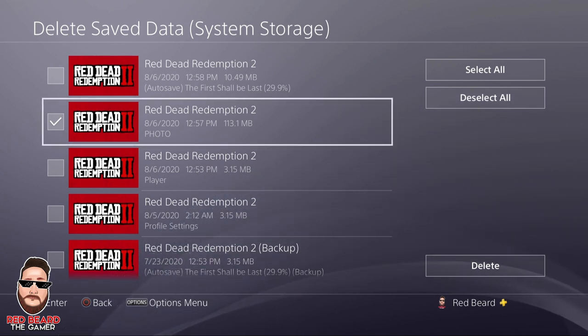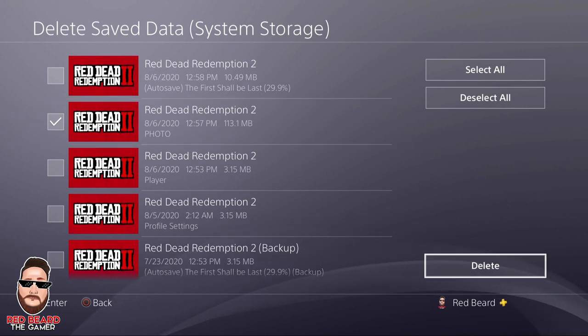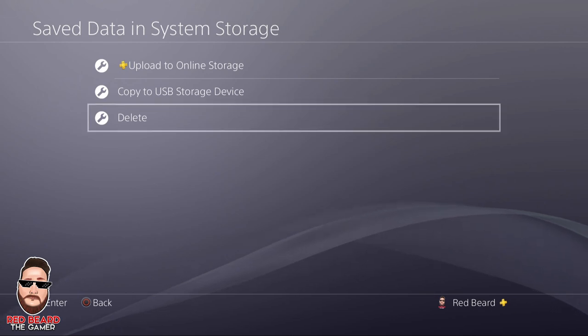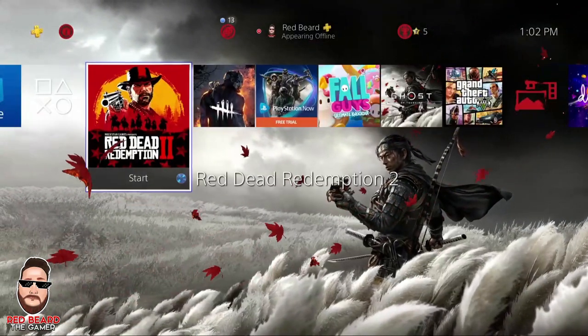Once you've got Photo selected, go ahead and go over to Delete. Hit OK. And you're done. Go ahead and just back out and start the game back up.